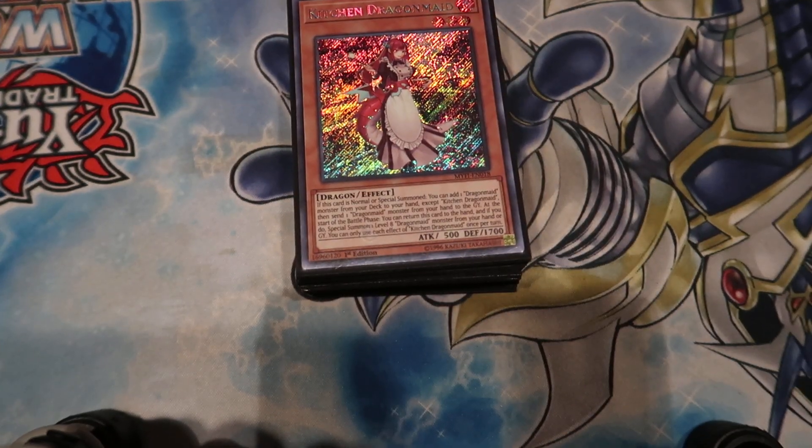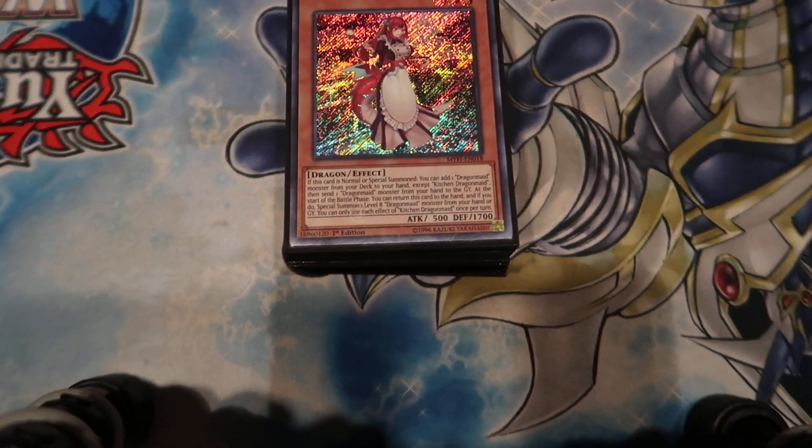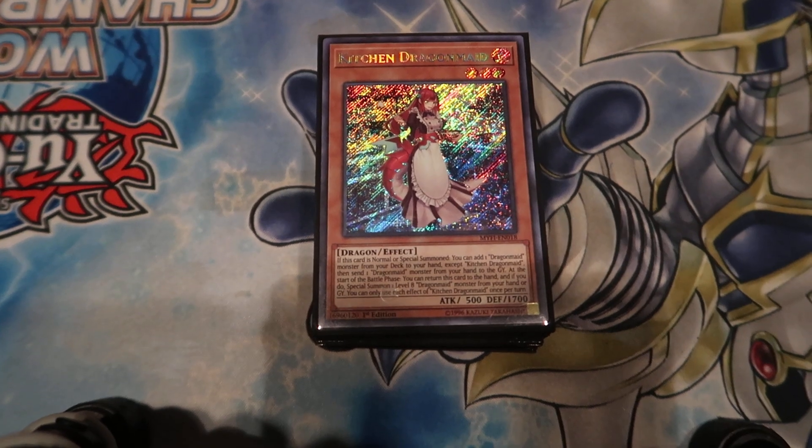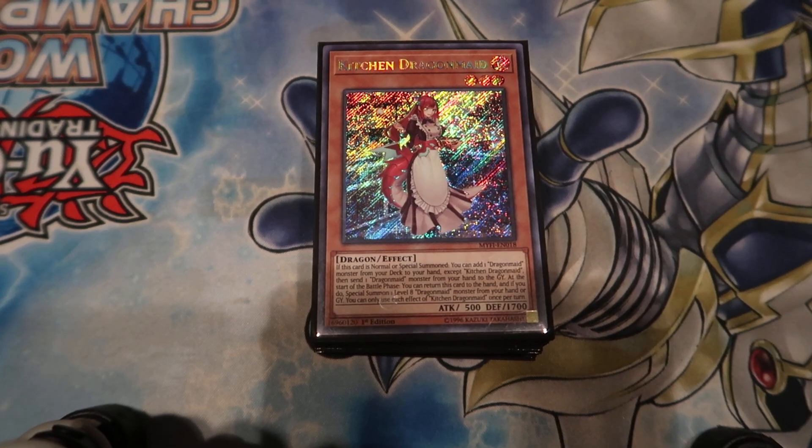Hello everybody and welcome. My name is Gary Benton and today here on the 6th Setting Yu-Gi-Oh! video, we are here with Combo Cody, who decided he's gonna join the clan of the weebs and play Dragon Maids. He got third place last week at our locals. Here's Combo Cody explaining his deck.